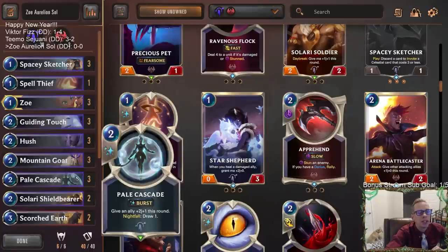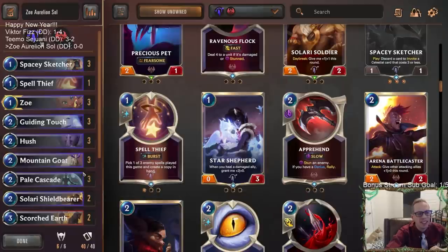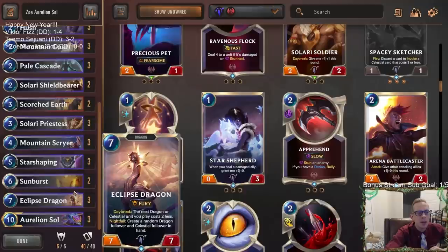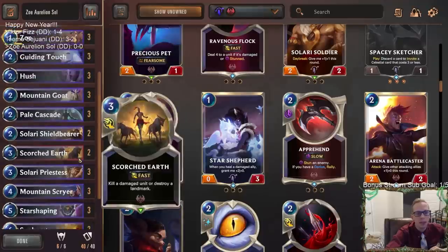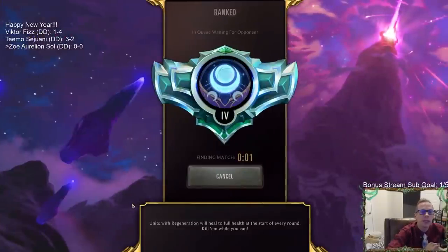You get Pale Cascade, Hush - two of the very best cards in the format - and Guiding Touch. Targon's thing is basically just throwing 'draw one' on everything. We get more invoke cards with Spacey Sketcher and Solari Priestess, good removal with Sunburst, Star Shaping gets us more Celestials, and Eclipse Dragon. Plus the combo of Eclipse Dragon with Daybreak on turn 7 makes Aurelion Soul cost two less, letting us play it on turn 8.